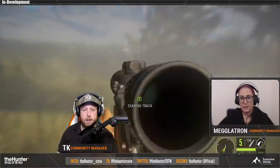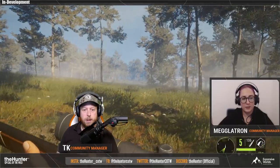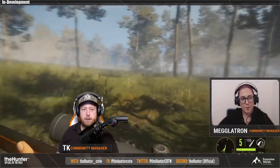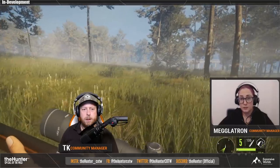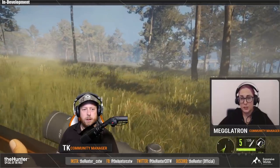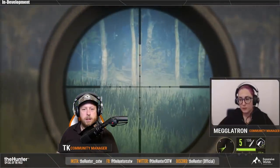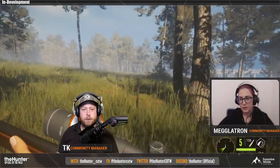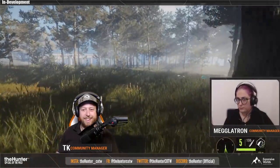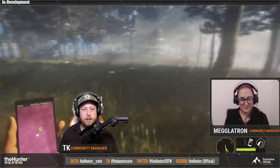Under weapon, gear, and character fixes: they fixed the .22 Anderson Weapon Pack 3 pistol accuracy so it no longer shoots too far to the right. They also fixed the Solokin MN 1890 from Weapon Pack 2 to have better accuracy with scopes. Downing an animal with bows now generates less hunting pressure — this is a big one. It doesn't say how much it's been decreased, but it's probably at least half, maybe even a fourth of what a rifle generates. This is a huge change for bow hunters.